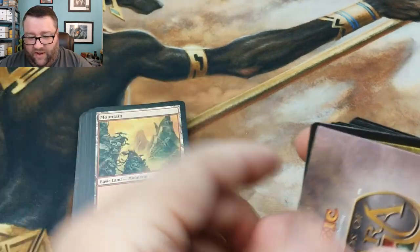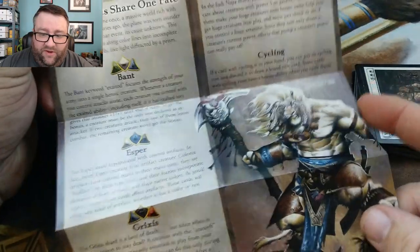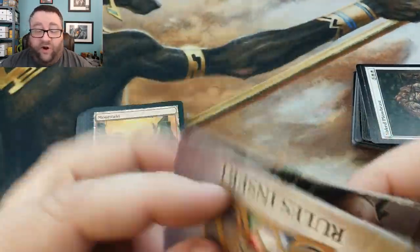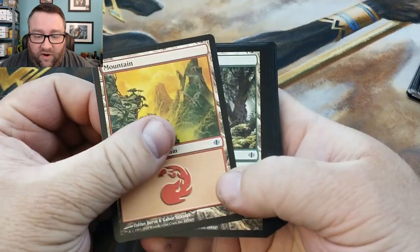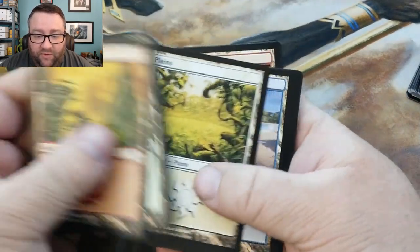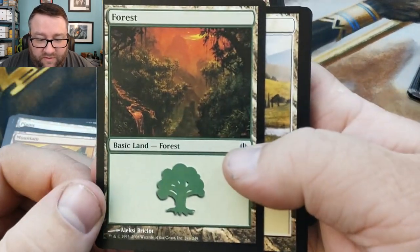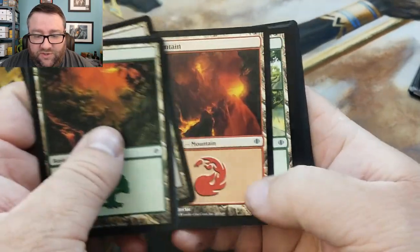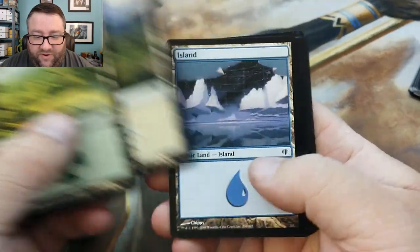This is our land stack, and then we got our little rules insert. A single page is a lot different than the books when they started — I mean, you got actual books in these. Real quick, we're just going to glance these lands because they are just beautiful. So pretty. That is just gorgeous.